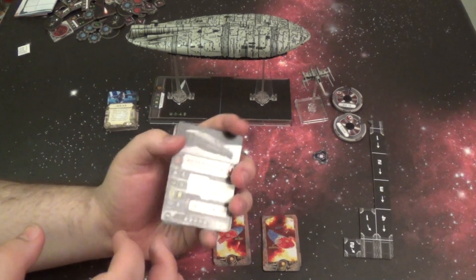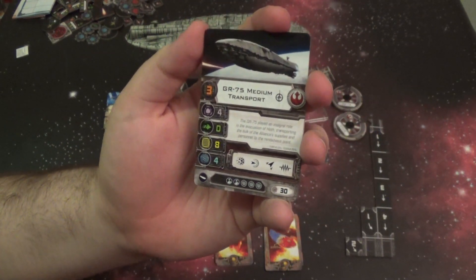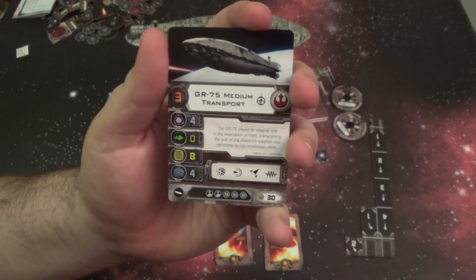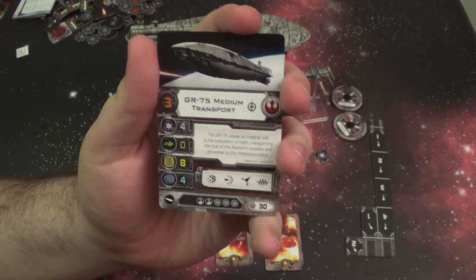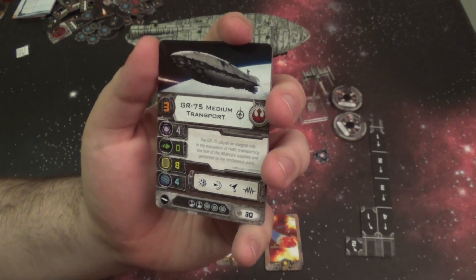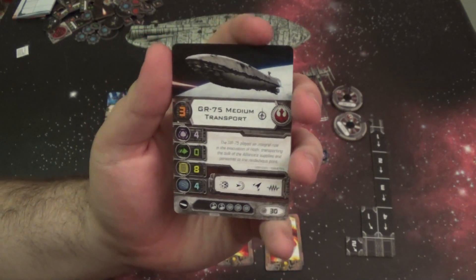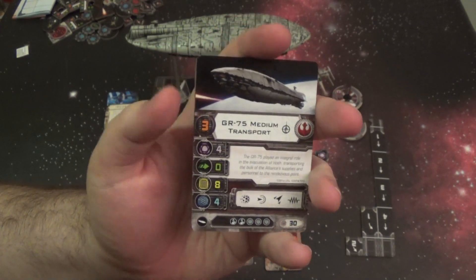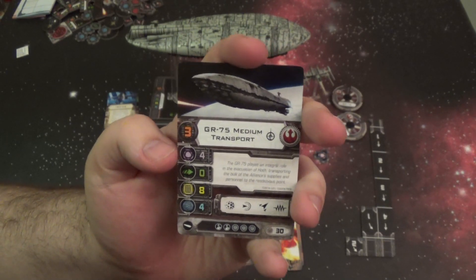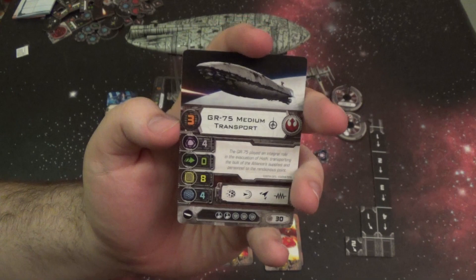Here we have the ship cards, and we only have one pilot card for the transport — just the GR-75 Medium Transport. It has one point cost: 30 points, which seems low for such a large ship, but it makes sense because the Rebel Transport is actually just a support ship. It doesn't do any real attacking in the game; it just helps other ships out. The card itself looks a lot different than a normal card. The pilot skill is pretty much the same, but then you have this little purple spot — that's Energy.